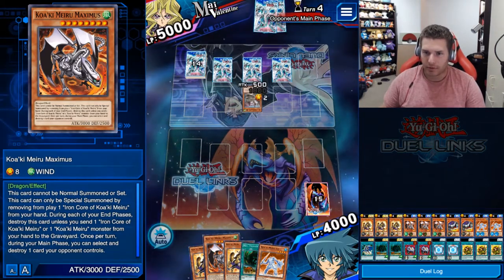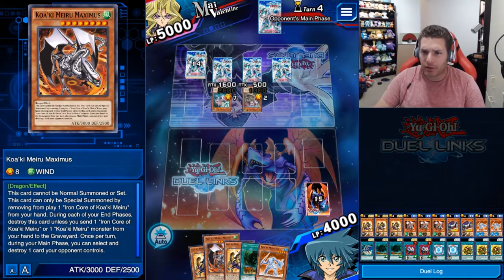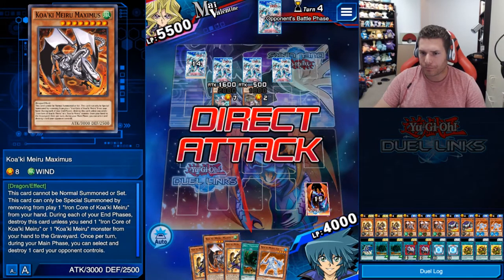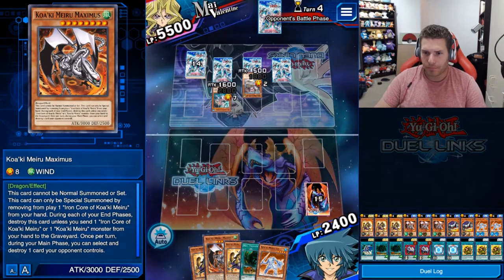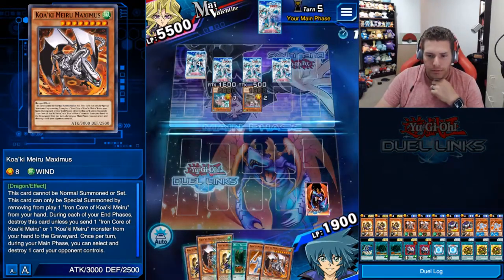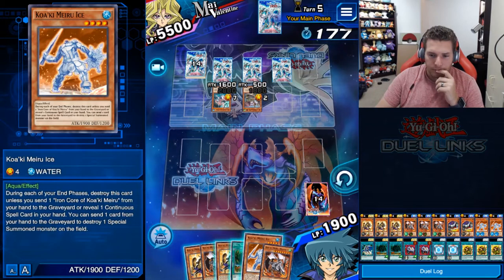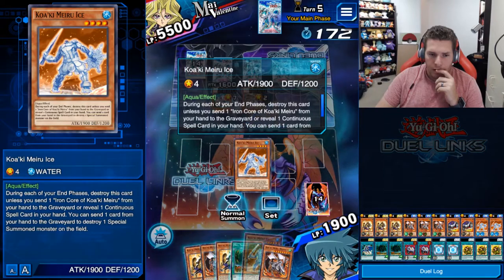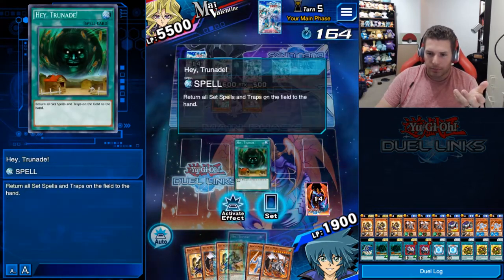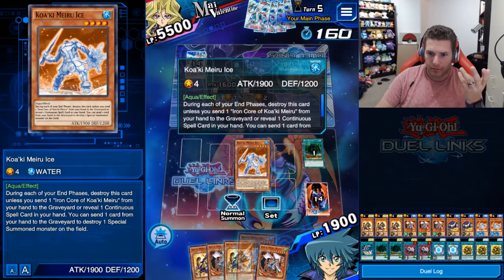Opponent summons For Hire with Life Point Boost Alpha. The Whiz is kind of annoying — I can't summon around it easily. I really wish I had Iron Core. I'm going to have to make a move here. My opponent did not negate it — almost summoned, alright. Now I need to send one card from my hand to the graveyard.